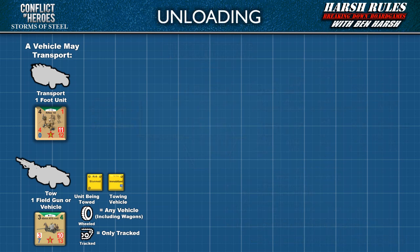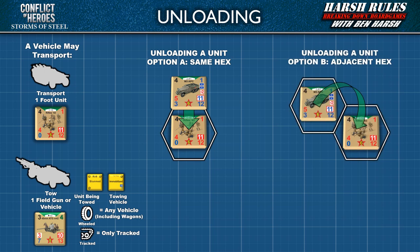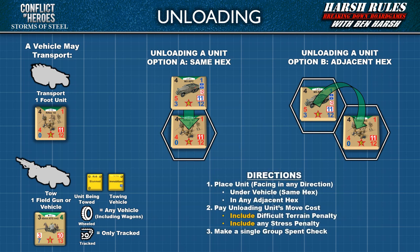Let's discuss the unloading process, which is essentially the reverse of loading. Like loading, there are two ways: unload in the same hex, or unload into an adjacent hex. First, place the unit facing any direction under the vehicle in the same hex or in any adjacent hex. Second, pay the unloading unit's move cost, including difficult terrain penalty and any stress. Third, make a single group spent check. And now you know how to load, transport, and unload units and vehicles.